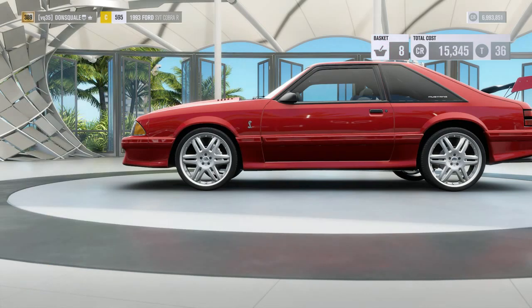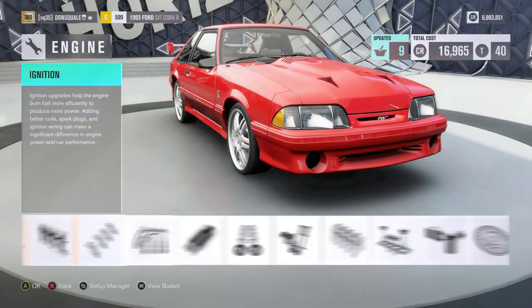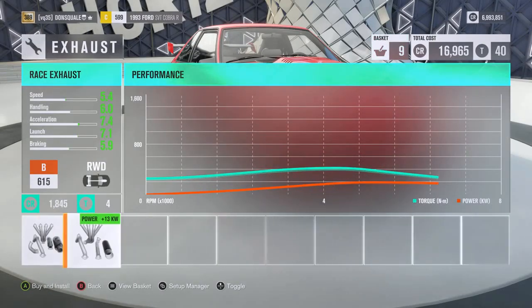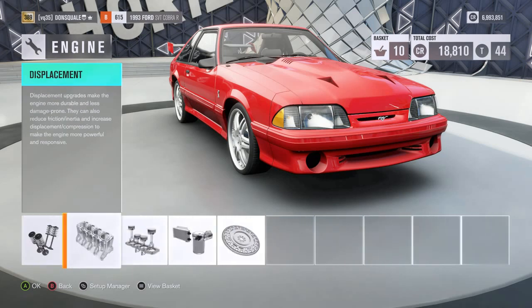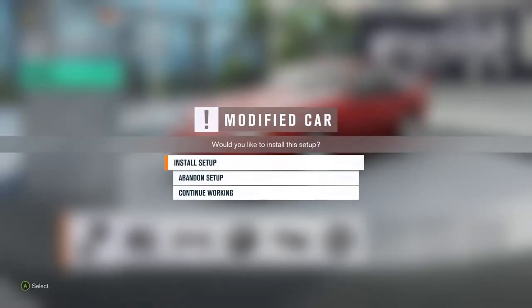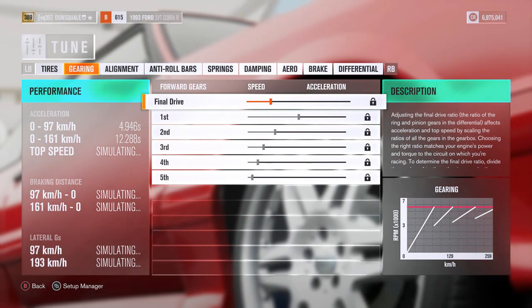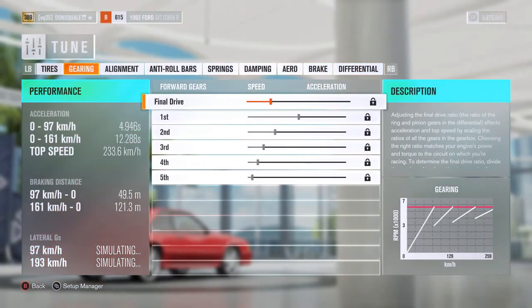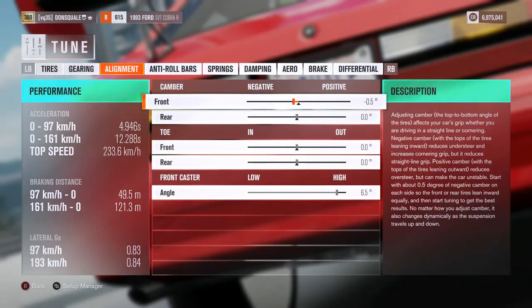Weight reduction is one of the only things ricers can afford — that and obviously intakes and exhaust. Ladies and gentlemen, that's the ricer go-to: you put on an intake, you put on an exhaust, and then you put 'full bolt-ons' in your Instagram posts. That's basically the ricer lifestyle in a nutshell. We're going to install this to the current car. Now we need to tune this thing — and by tune it I mean detune it. Gearing way out there; we don't even have a fifth gear.